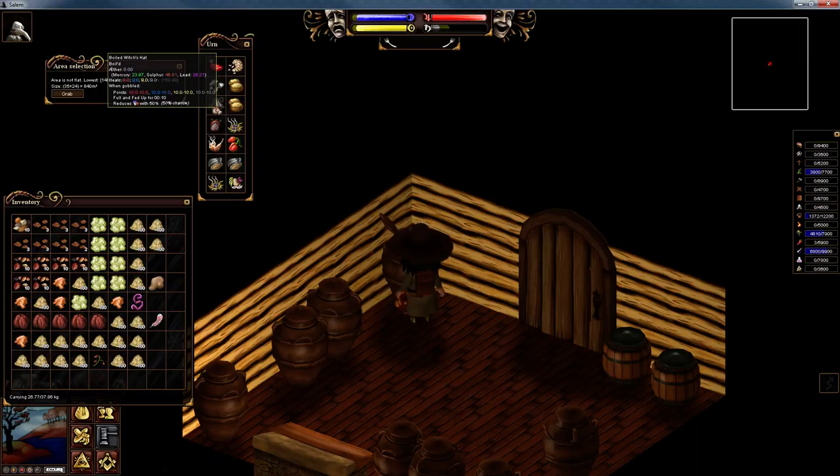If you use a witch's hat, unlike the sugar cap which gives you both phlegm and black bile, this one only gives you black bile. But this one has to be boiled — the witch's hat — which is extra work. A bit more difficult, but if you've got lots of them, then that's obviously the route you'll take. That will give you between 49 and 70 into your black bile. And last of all, the autumn delight will give you between 40 and 57 into your black bile — only 15 minutes again, and it uses a hickory nut.